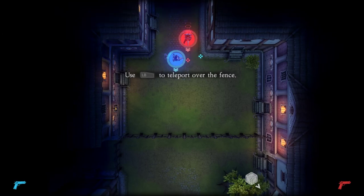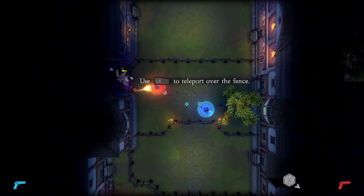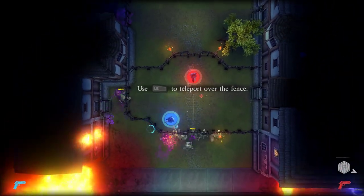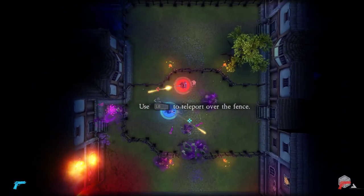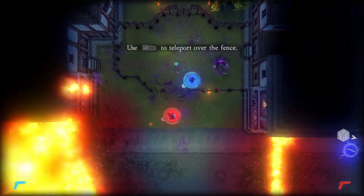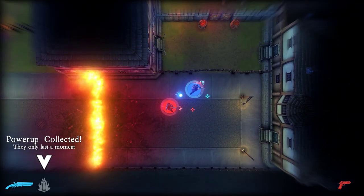Use left button to teleport over the fence. Oh! Left button. Yeah, I was using the other one. Oh, this is kind of nice. Don't get too close to the fence — they will hit you. Oh shoot, they came over. Left button to teleport over the fence. Oh, can we use it to port through fire as well? Yes. Affirmative.